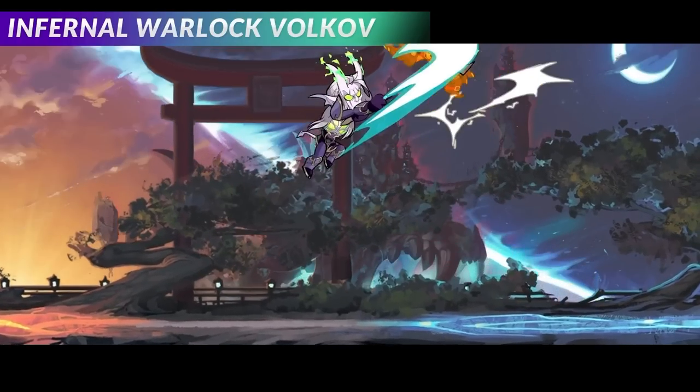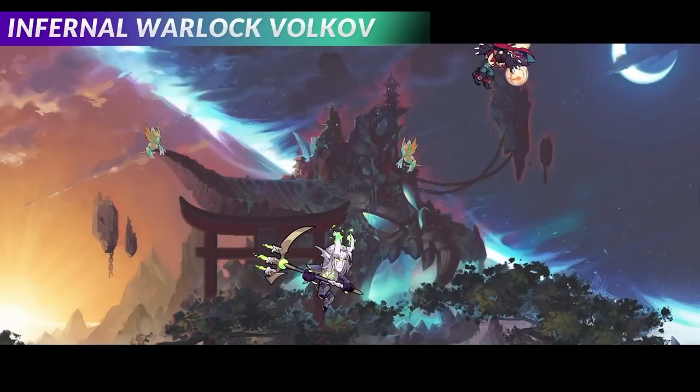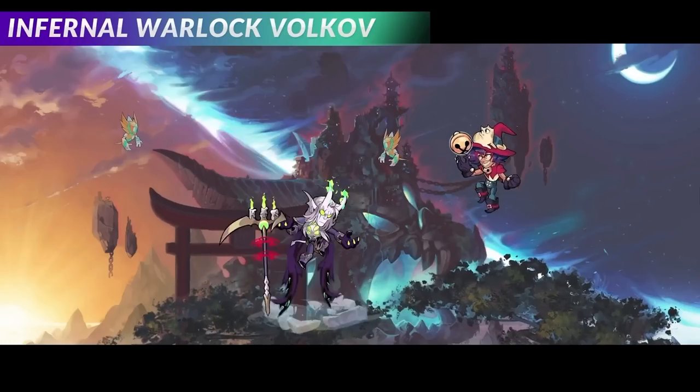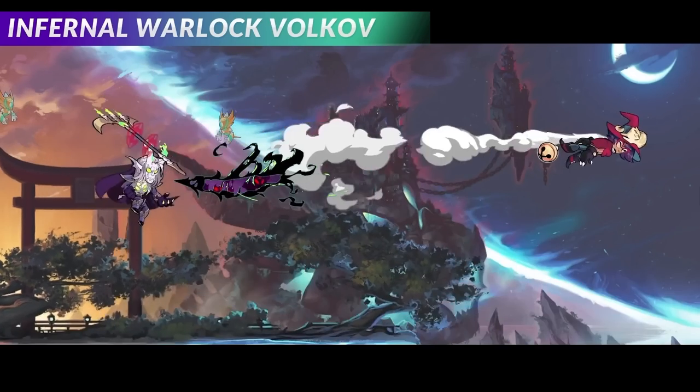Volkov is the big bad guy of the battle pass — he's like the last boss, if you will — because this battle pass has an adventure theme. Valhalla Quest is the official name of the battle pass, so we are going on a quest. We have our bad guy, which means we also need a hero.